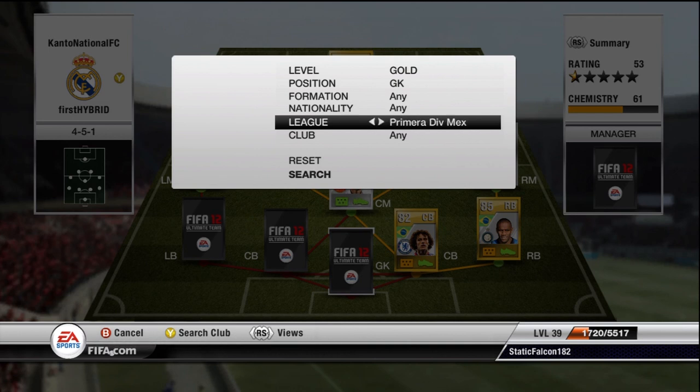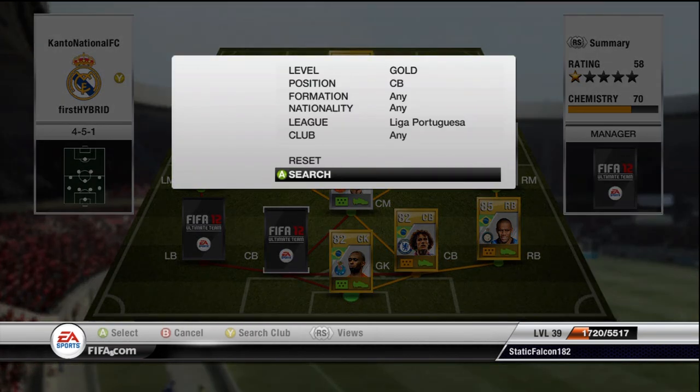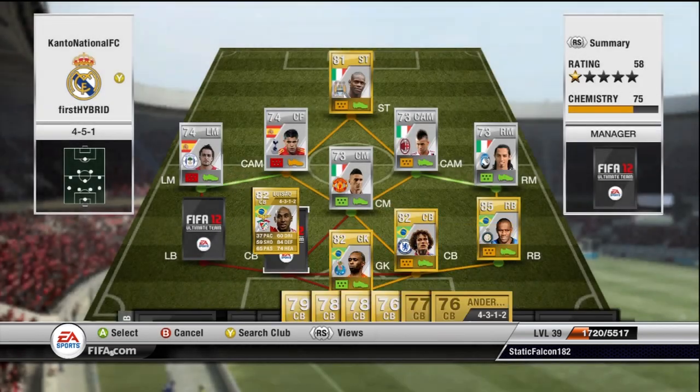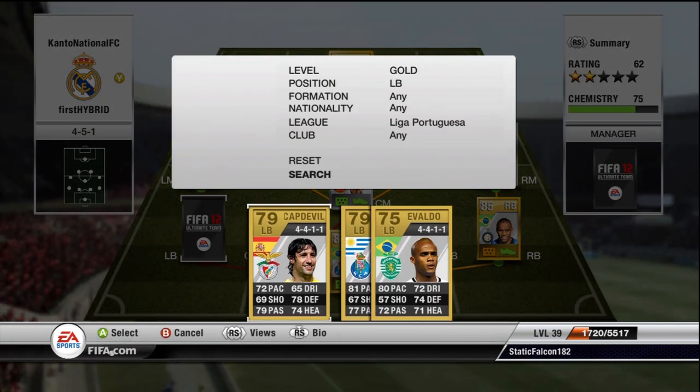The goalkeeper I want to use is Helton — there's the beast. Freaking insane goalkeeper. Centre back, we use Lusau. And then at left back, we use the man that is Cap Devere. A lot of people don't know that he actually went to Benfica.